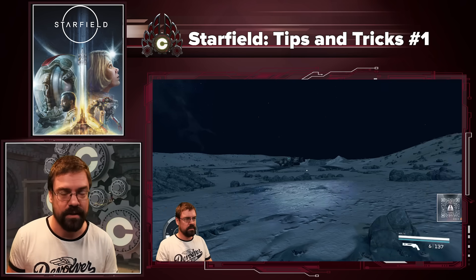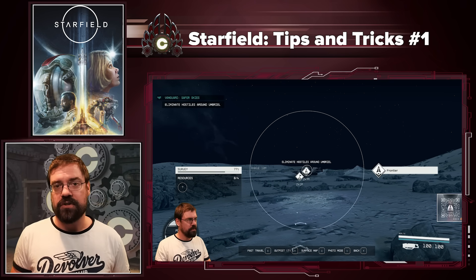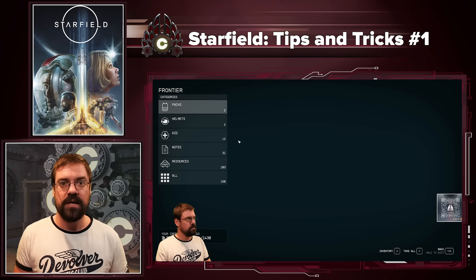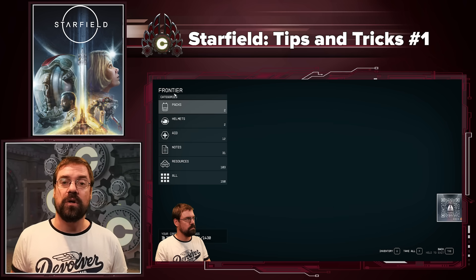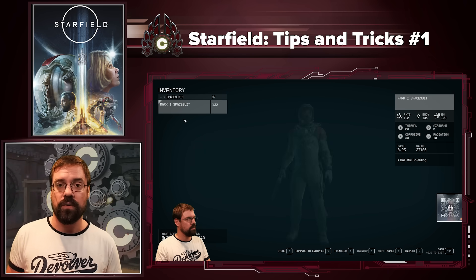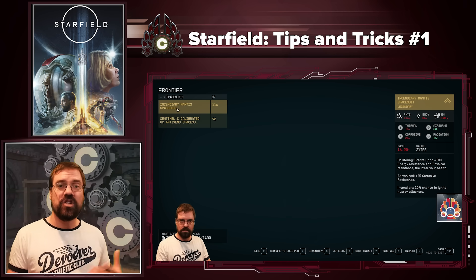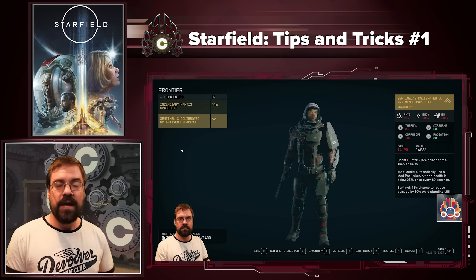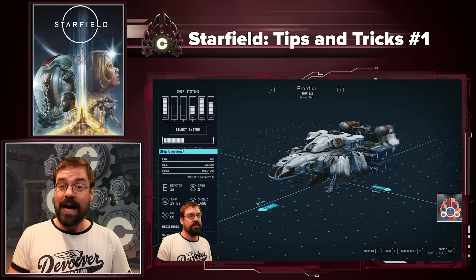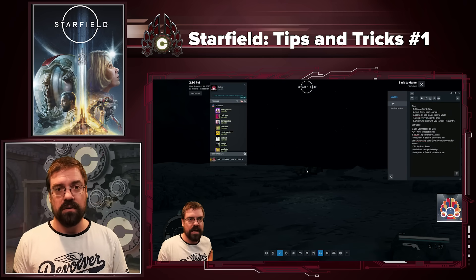Tip eight — this is a big one. When you are out in the world, if you hit the F key to bring up your scanner and look at your ship, and you are less than 250 meters from it, you can bring up your inventory, go to ship, and hit F to access its cargo hold. At that point you can dump all your resources, weapons, suits, and gear you've looted. You can manage everything to your ship's inventory from there, and if you're smart and have a big cargo ship, you can basically use it as a giant mobile bank and keep yourself beautifully under-encumbered.